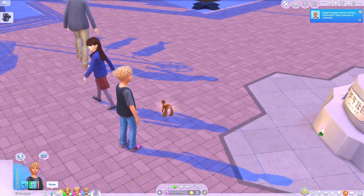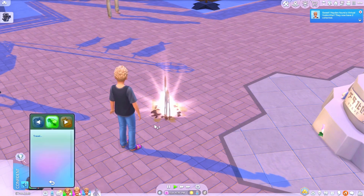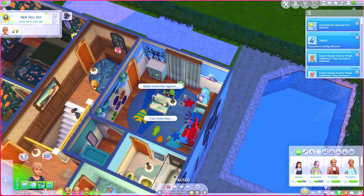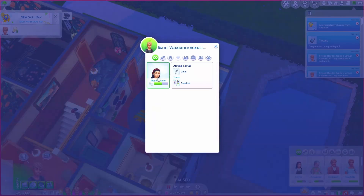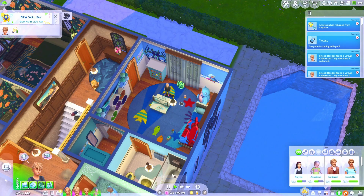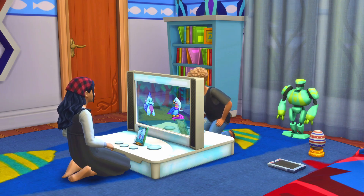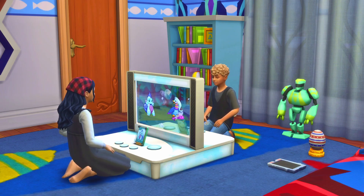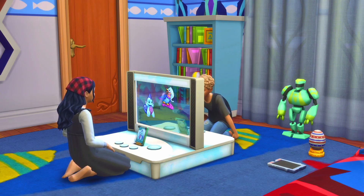It's time to travel home and battle our void critters. To battle, click on the battle station, select 'battle void critter against', and choose your opponent — in this case Elena. Pick which card to use and they are battling their void critter cards. They're having a lot of fun!